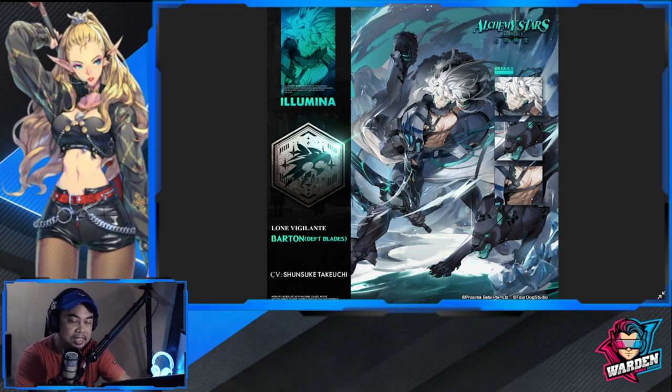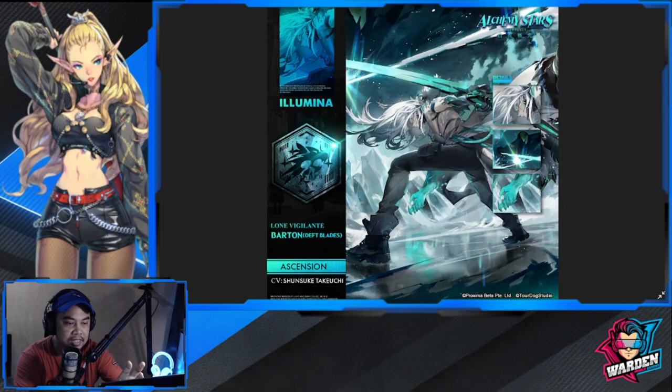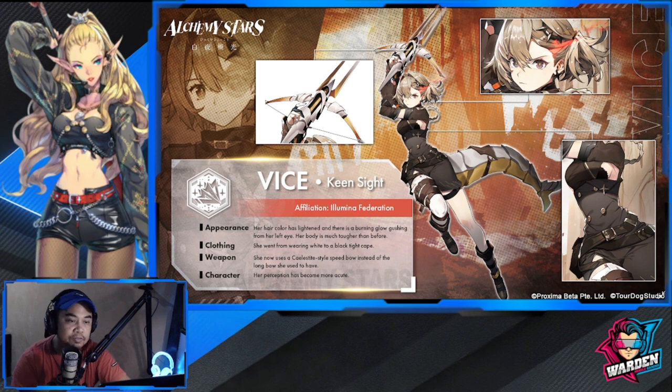This is his basic form and this is his ascended form, which is even better. We will see this when we ascend him during his launch in the game. Next is Vice — Vice changes her weapon completely and she has a more brave look in terms of how she's going to be able to fight.